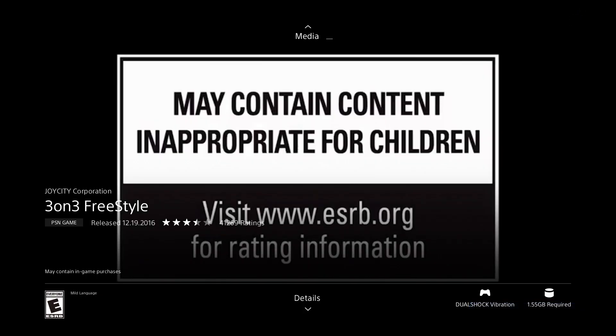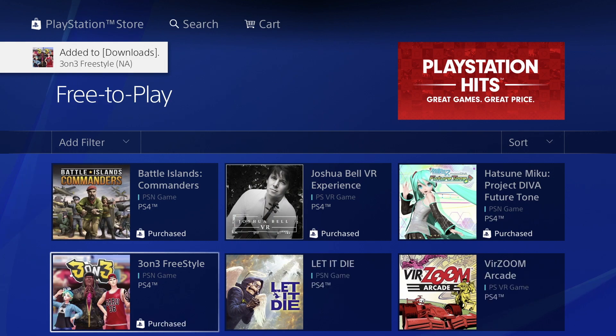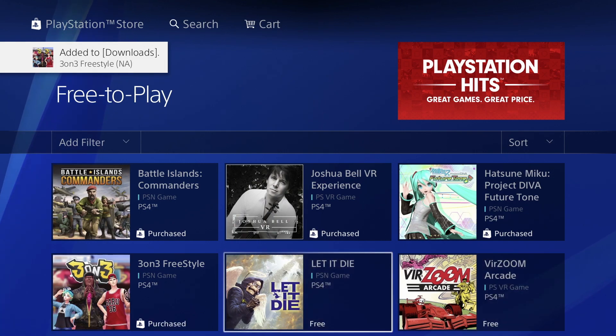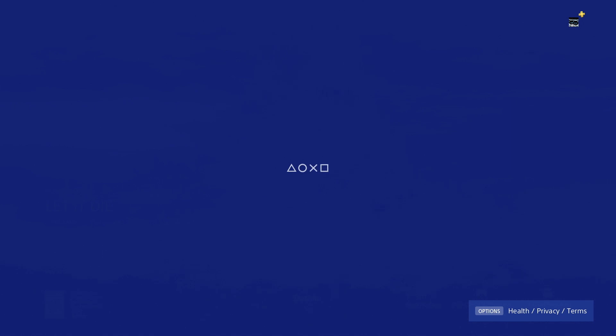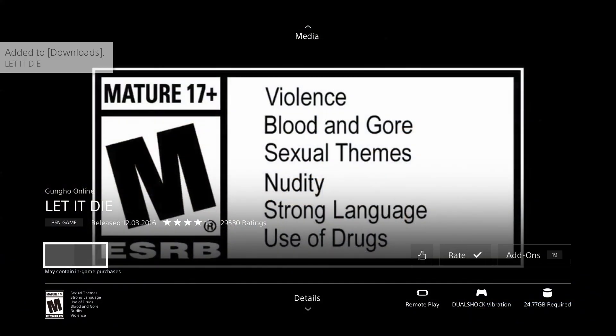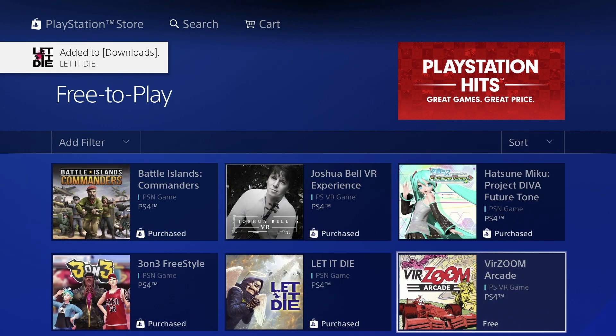This one's 1.55 gigs, let's just download it. Once it begins downloading we can get out of it. You can go ahead and play a game or just keep downloading other games. This next one is 24.77 gigs, so this is going to take quite a bit of time versus the other games we've downloaded previously.